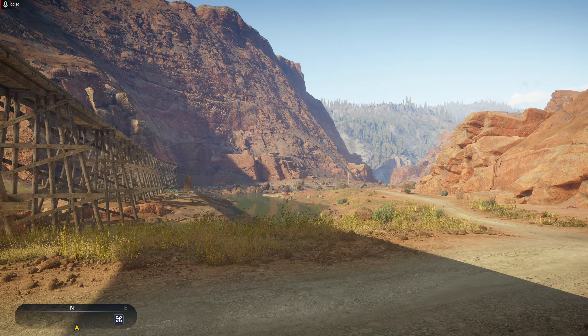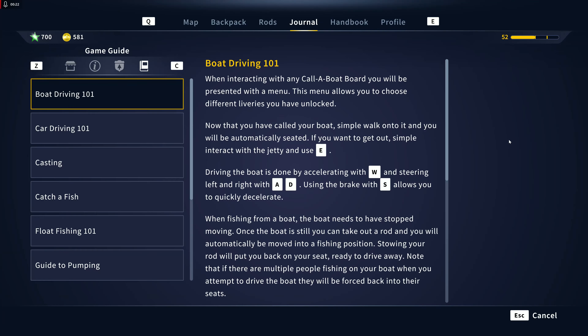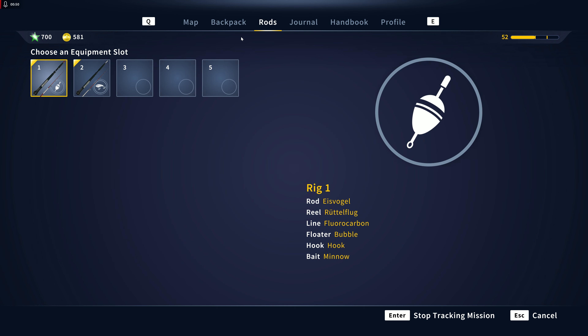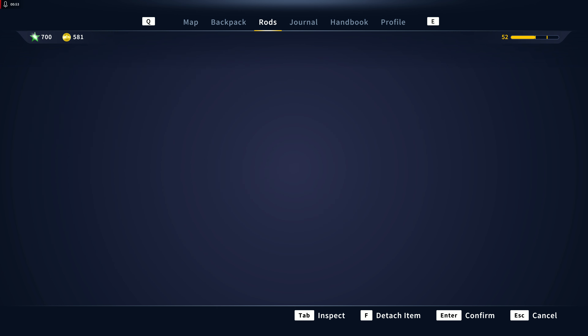Welcome back to Call of the Wild: The Angler. We are here at the Golden Ridge Reserve on the last leg of this whole series where we are doing all the challenge missions. Right now we are on the Ruby River Range map, challenge number one, where we have to catch a silver-ranked sauger at this map location. This is a pretty easy one to figure out. We're going to activate that and we did catch a silver sauger before with a number six minnow, so I believe I set that up already — number six minnow, yes.